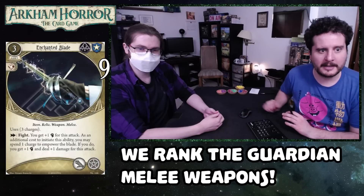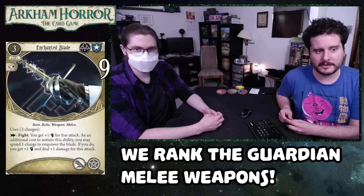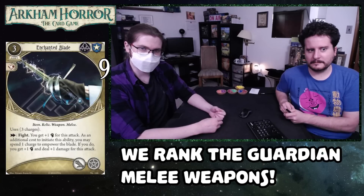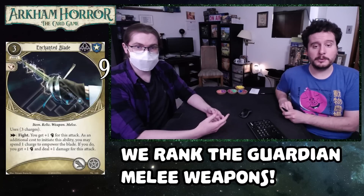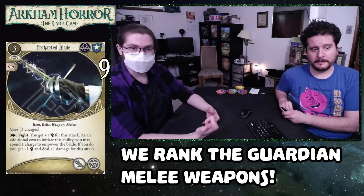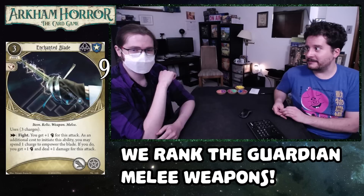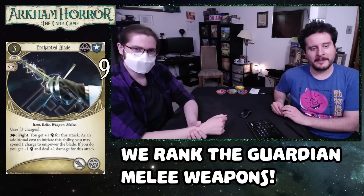Number 9 is Enchanted Blade — three cost, takes up a hand slot and a spell slot, uses three charges. As an action fight, you get plus one fist for this attack. As an additional cost to initiate the ability, you may spend a charge to empower the blade — if you do, you get plus one fist and deal plus one damage for this attack. Plus two fist is a hell of a drug on a level zero weapon when it also does damage. This is pretty much just better than the .45, mostly. Sure, you get one less charge, but you don't have to spend a charge on a one-health enemy or an odd-health-total enemy, which is huge. And it costs one less money.